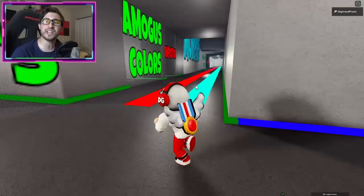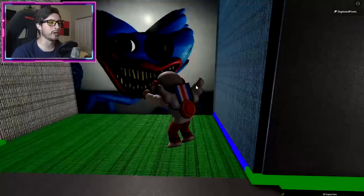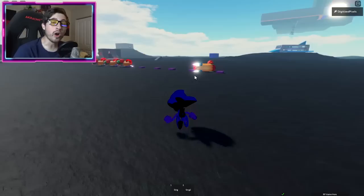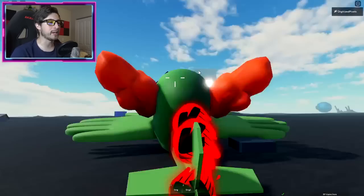To get the Mr. Hush badge, you actually need both the Ripper and Spaghetti badges first. Over here is going to be the doorway for Ripper and Spaghetti, and there is going to be Mr. Hush's head — step on it and that's how you get the badge. It's very spooky in here.